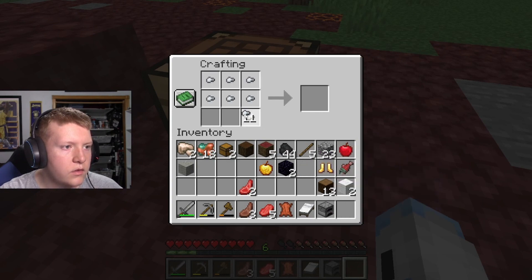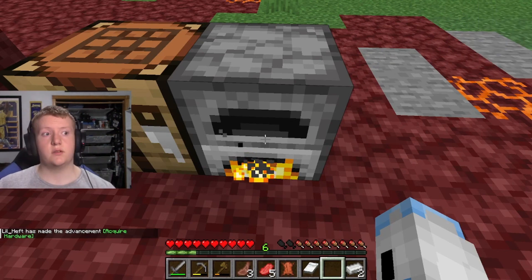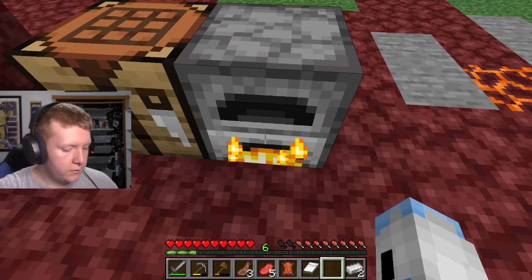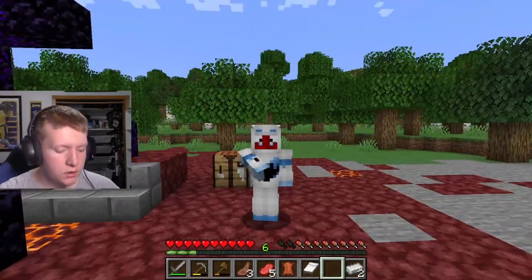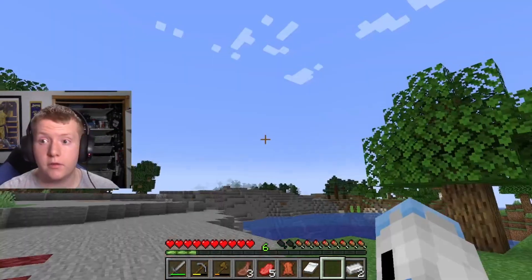I'd like this gold block — let's grab that. We got iron nuggets — let's smelt these. Smelt these and then we'll grab the gold block, and that will probably wrap it up for the video. I hope you guys enjoyed this first episode!